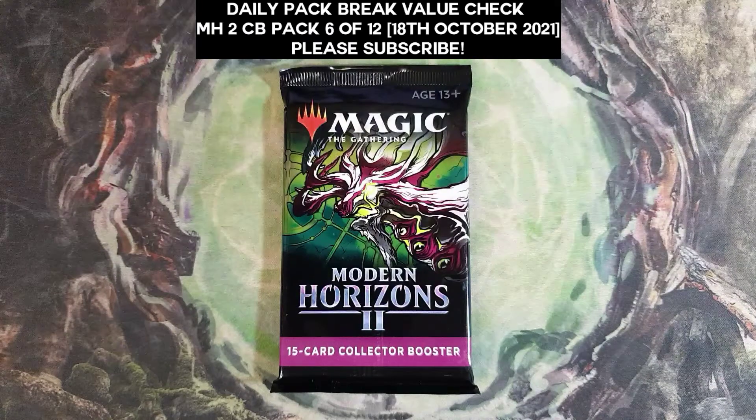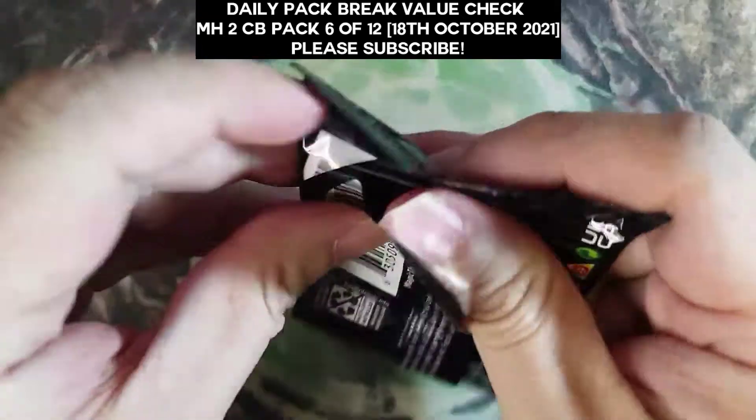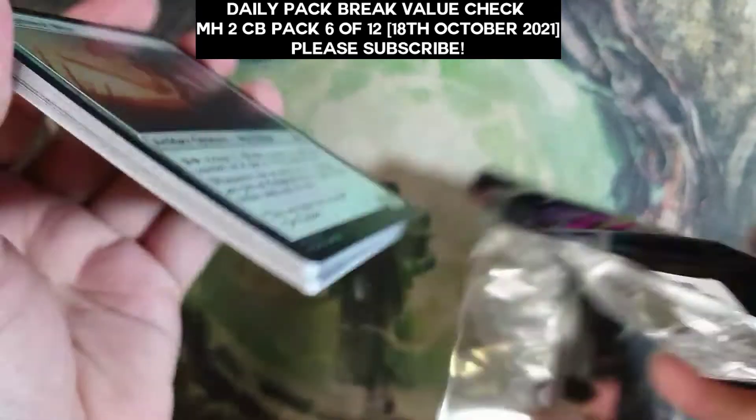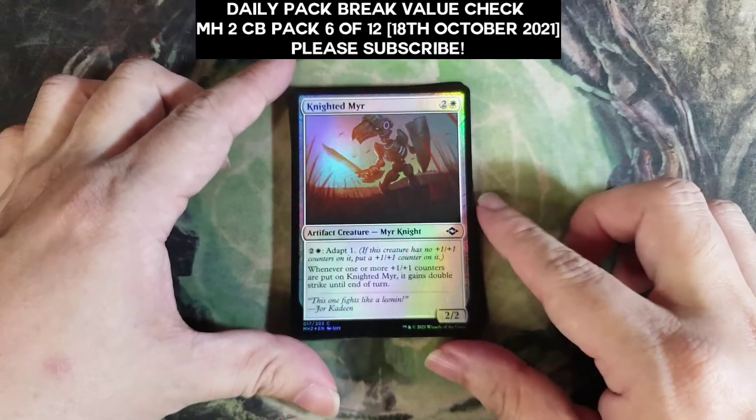Hello, my name is QJ, welcome to my channel. Pack 6, halfway boy — halfway through the box — and I said it again and again, but I really do hope to see a fetch land today.